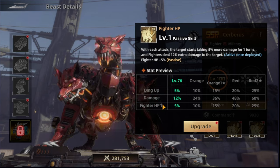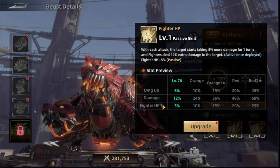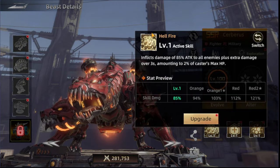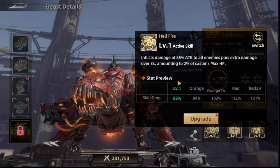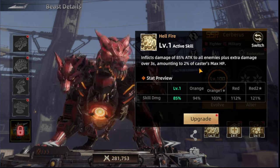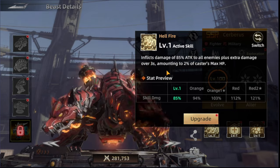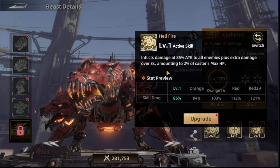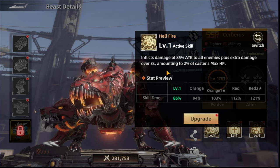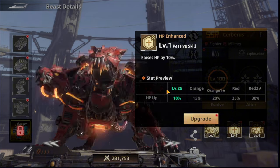For the fighters, giving them even more HP should make them last longer. For the exploration skills, the first one is Hellfire, which inflicts damage of 85% attack to all enemies plus extra damage over three seconds — amounting to 2% of his own max HP. It's like a poison dealing damage over time. The next skill is HP Enhanced, increasing his own HP by 10% at the start.